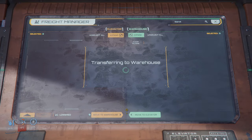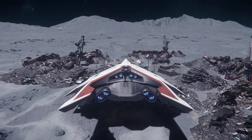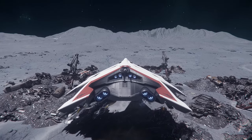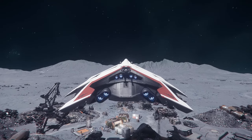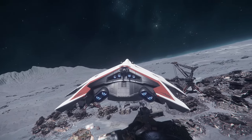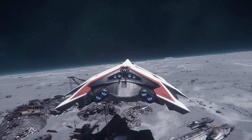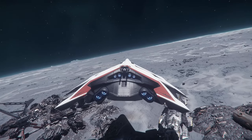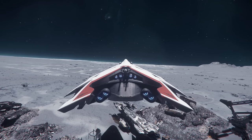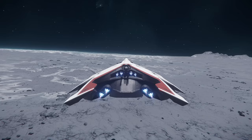It wouldn't be Star Citizen if this didn't happen. We're getting out of here — but first I'll do a little flyover just to see if there's a second elevator hiding in amongst the rubble. Watching out for the light posts. No, there's nothing — I see some other containers nearby but no second elevator. Landing gear up and let's get the hell out of here. What a roaring sound that is.